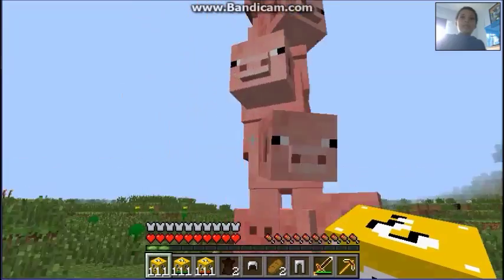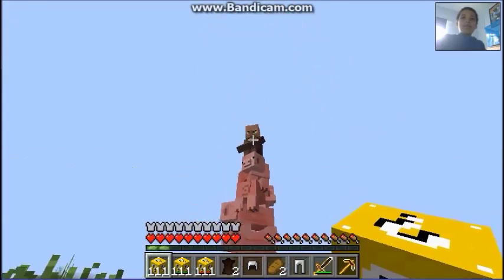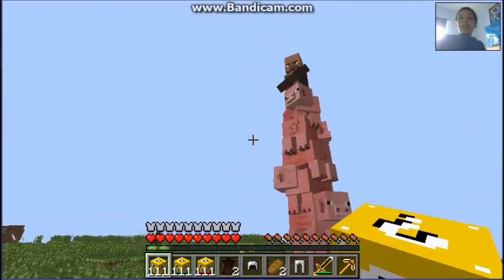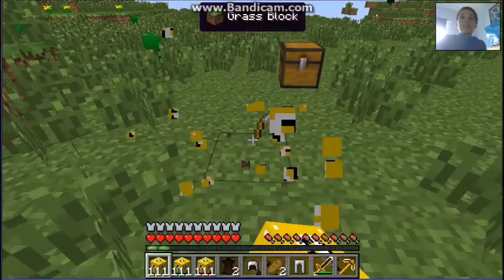Oh! We have a pig tower which comes with a free villager — very good! You could set up a trading system or something, kill these pigs, and get a free villager. Excellent!